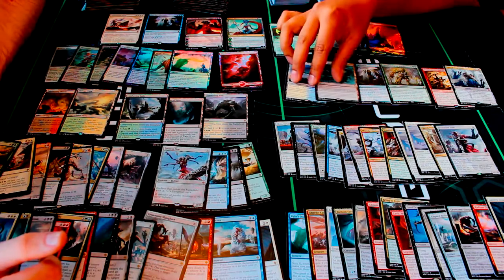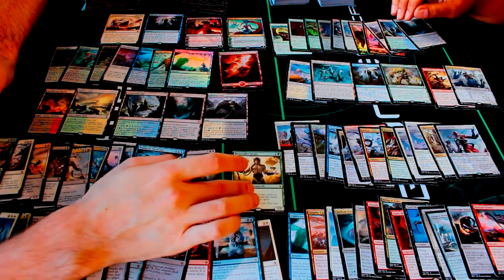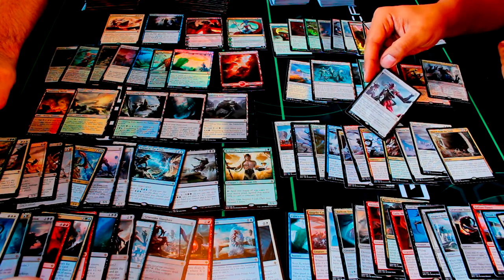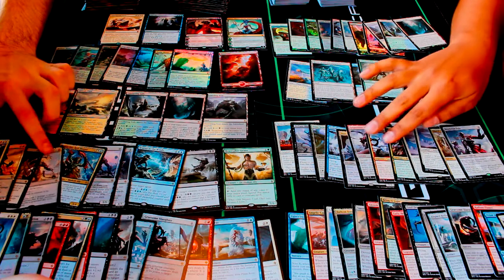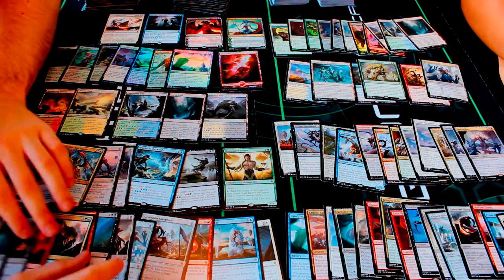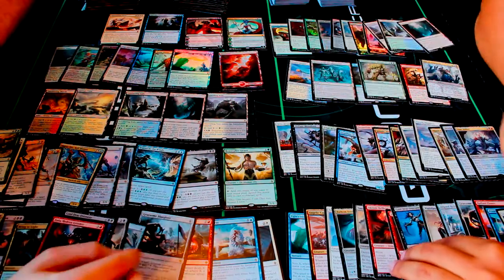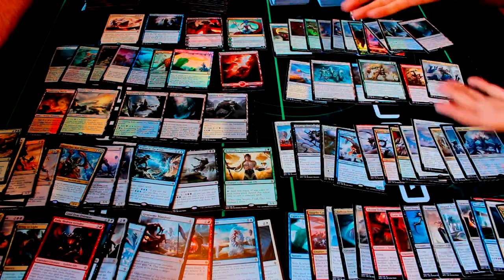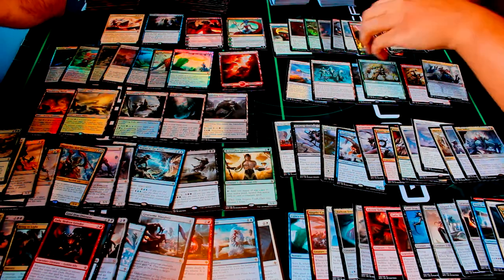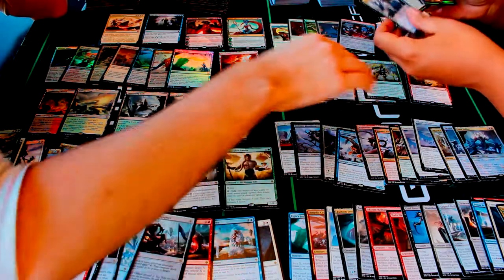I have Smoldering Marsh and Canopy Vista for the tango lands, and we both had the Shambling Vent and Lumbering Falls for the man lands. Then some really nice rares like Endless One, Scatter to the Winds, Ruinous Path, and Beastcaller Savant, as well as the wonderful duplicate cards we managed to get. Desolation Twin is pretty good — especially since we got the token too. Dust Stalker is nice with haste. And of course Bring to Light is a great one.